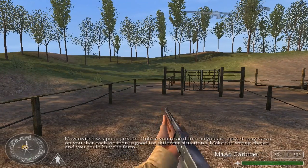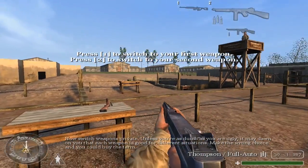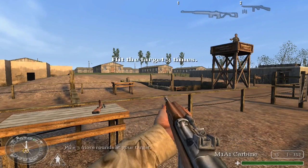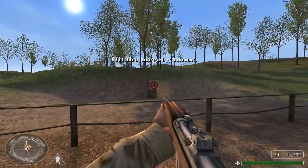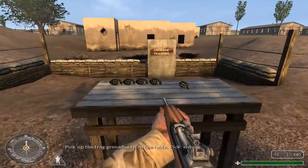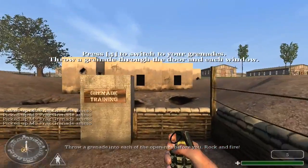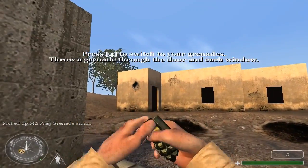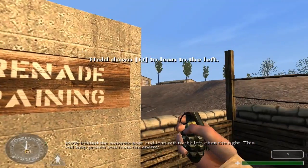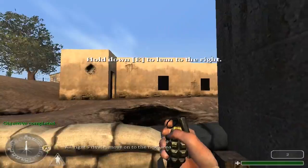Now switch weapons, Private. Each weapon is good for different situations. Make the wrong choice and you could buy the farm. Fire three more rounds at your target. Outstanding, Private. Proceed to the next area. Pick up the frag grenades from the table. Throw a grenade into each of the openings before you. Move behind the concrete post and lob them to the left, then the right. This will help protect you from the blast. All right, Private. Move on to the next area.